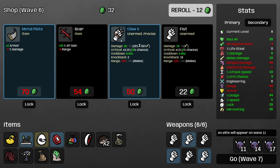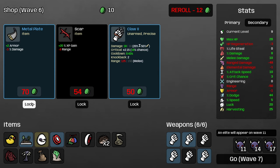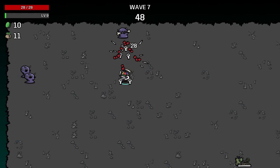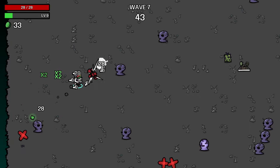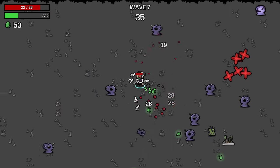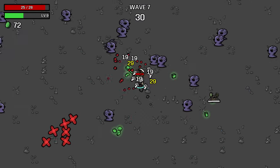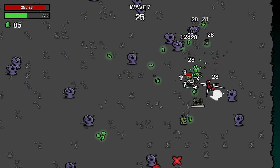Level 2 Claw is a little tempting to pick up, but I'm not going to — we're just going to keep buying fists. I'll also lock in this metal plate, which is really nice for us because getting our armor back into the positives will help us not get one-shot if we happen to take a couple hits in a row. This is another character with a ton of damage bonuses, so always let the eggs hatch on this level — it's worth more money that way.